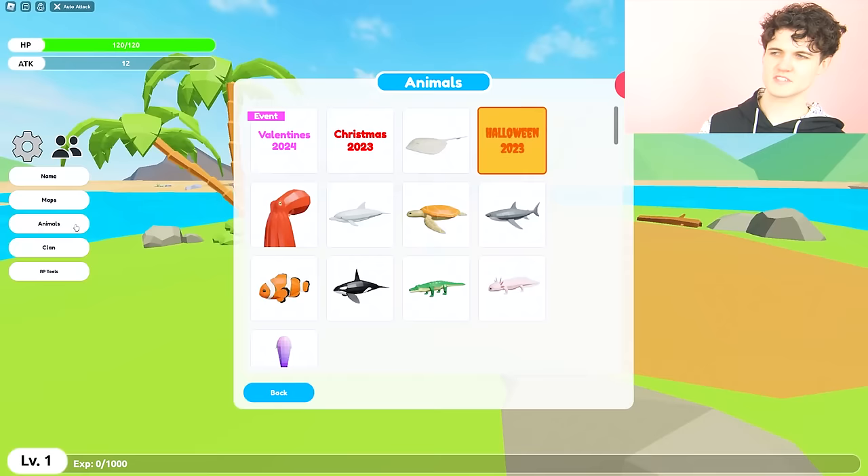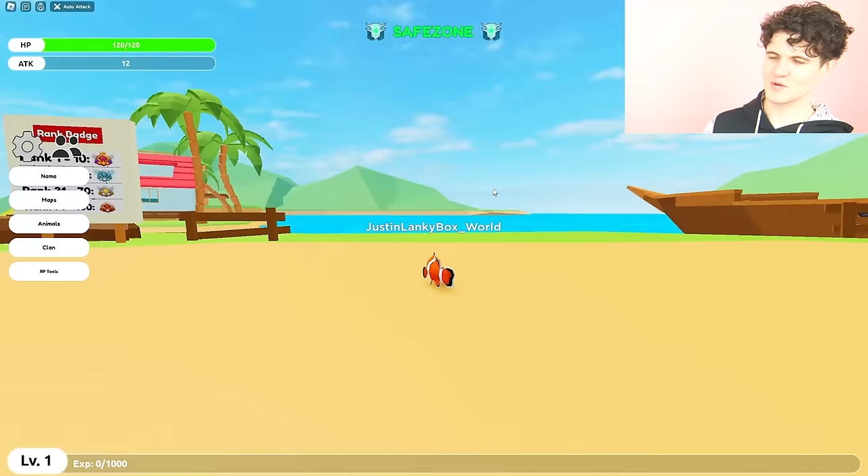Maybe the octopus — the physics in the game, it's a little bit glitchy. I'll become this — I'm Nemo! Oh, we found him — a clownfish!